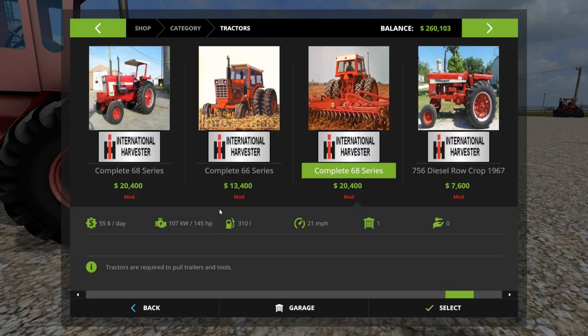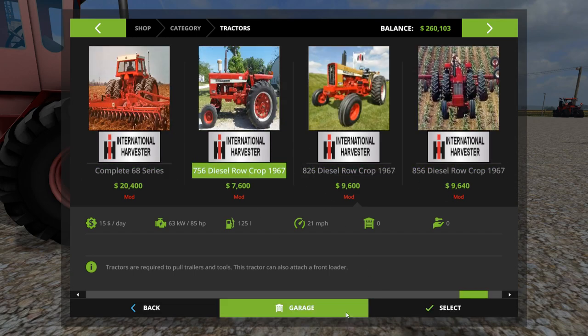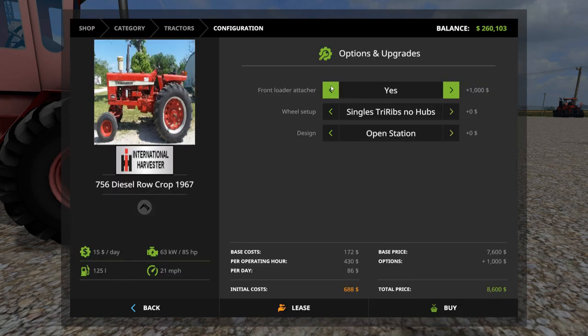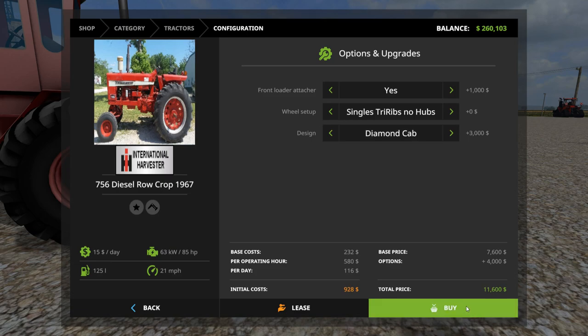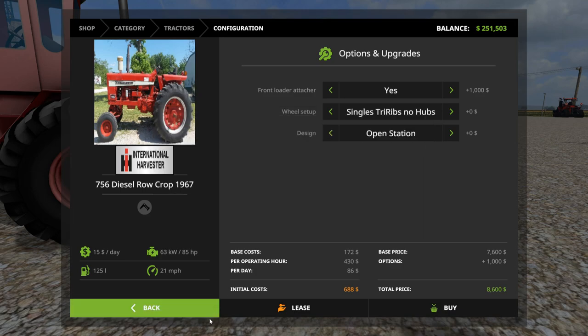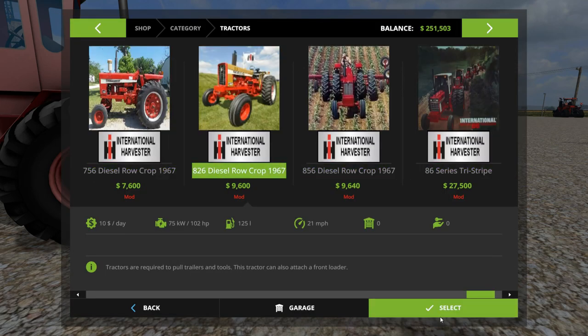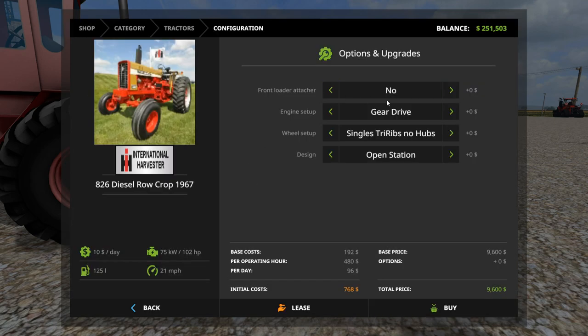There are all kinds of options here, so I'm not going to buy every single one. The 756 Diesel Row Crop — let's put a front loader on one of these. We'll do open station on this one. Then the 826 Dual Row Crop — engine setup, gear drive versus hydro. Let's go hydro.